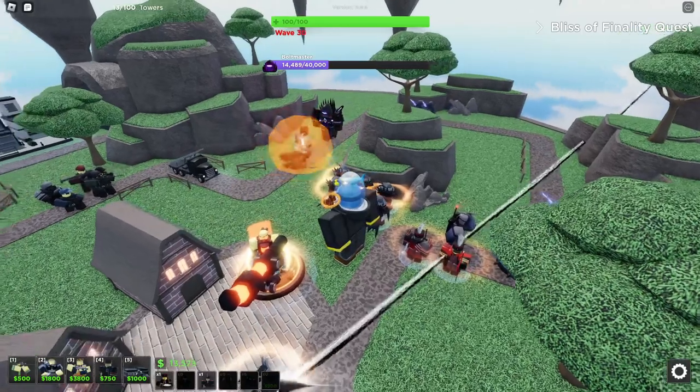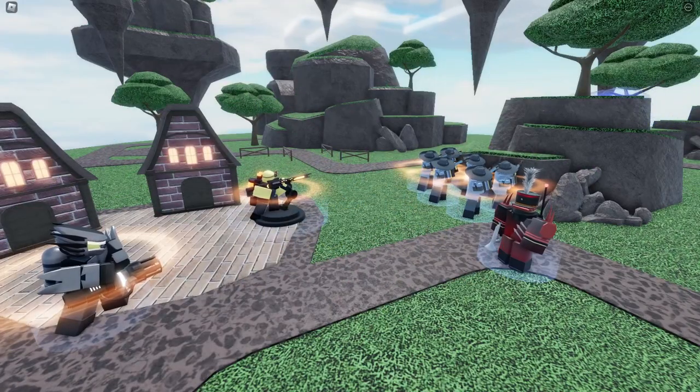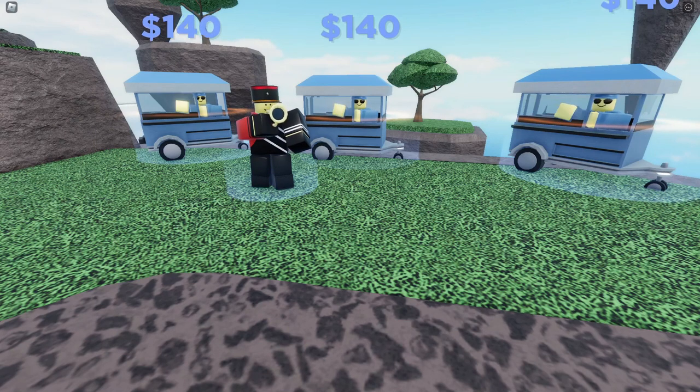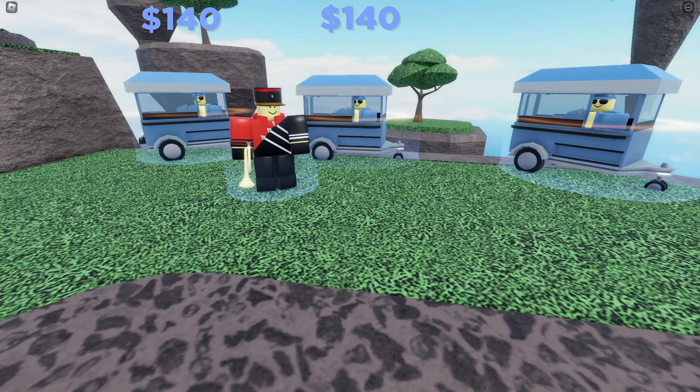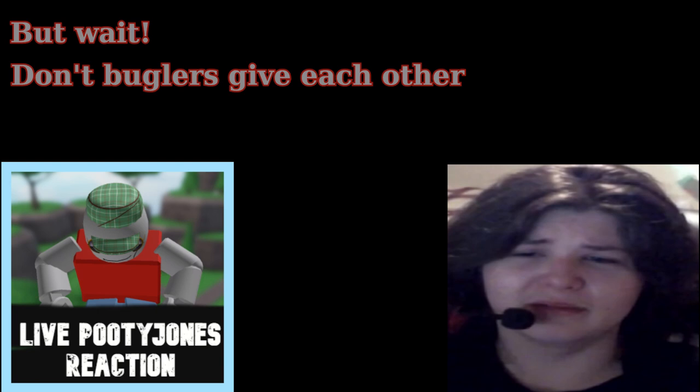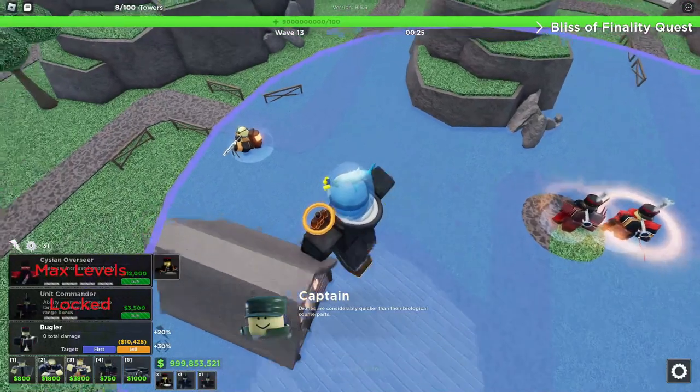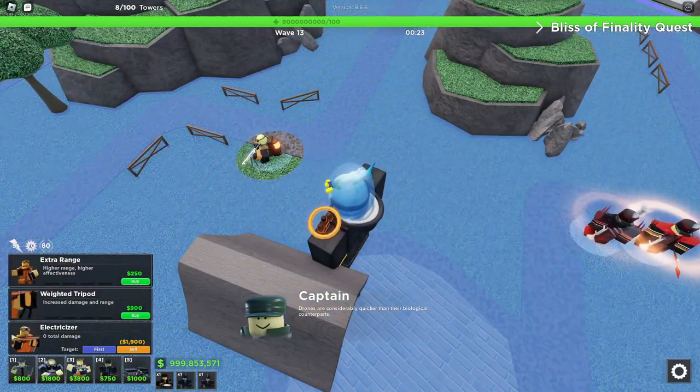The last thing to go over is what towers work well with Bugler. In Bugler's case, it's more like what doesn't work well with it. Towers that don't directly attack — like Recon Base, Market, and Bugler — don't benefit from any of the buffs. And no, Buglers do not give each other increased range, even though it looks like it. This is a weird bug you have to keep in mind whenever you use Bugler.